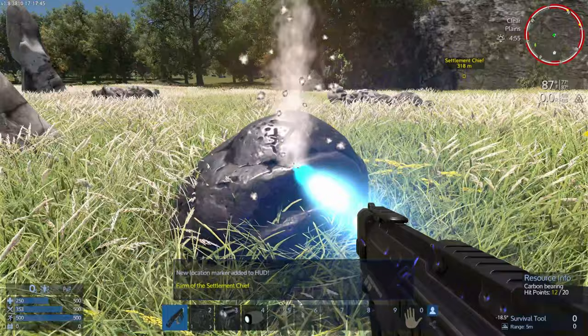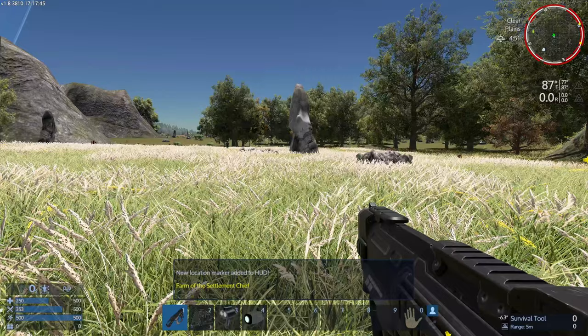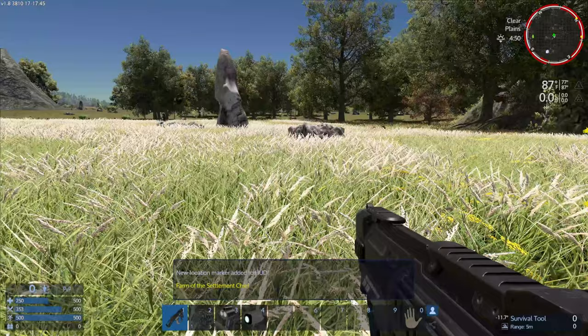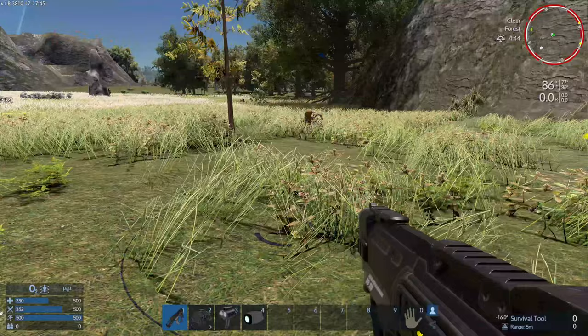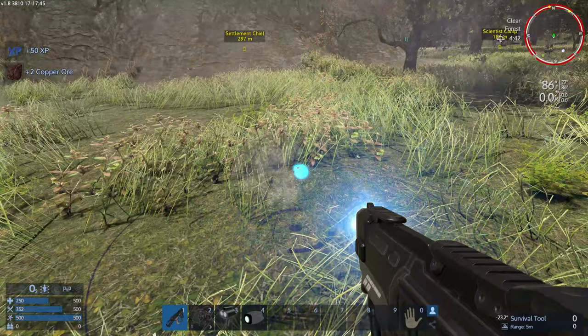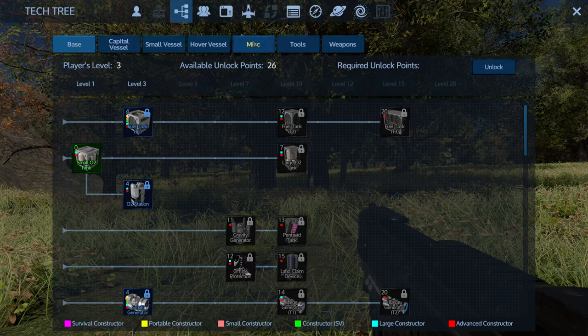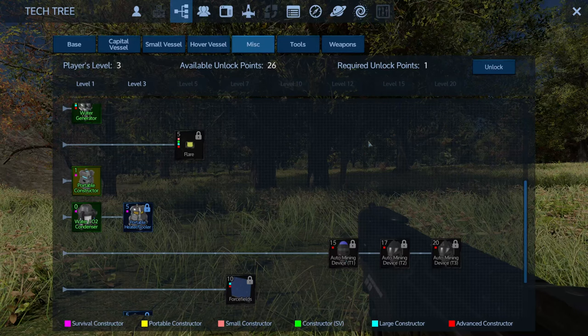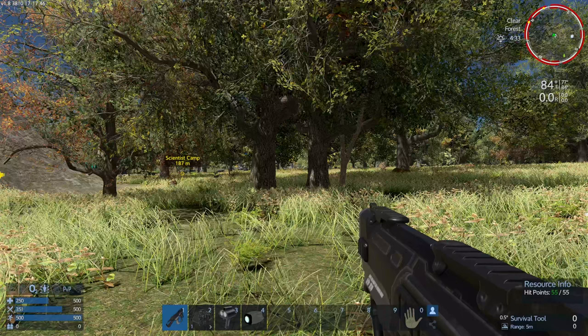It's like a whole new game - completely different here. We're on our way to the science camp. Before we go any further, so I don't get killed, let's make the portable constructor. And we're at level three, so let's make a shotgun two.